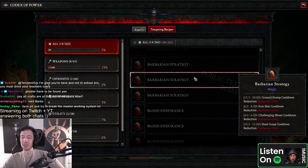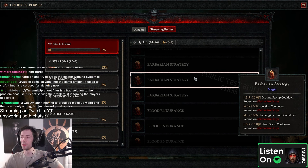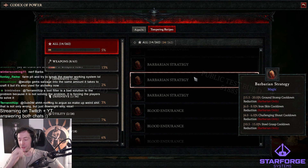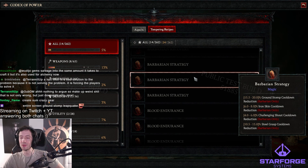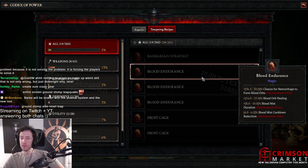20% ground stomp cooldown reduction — you can put this on like two or three slots, and ground stomp is like every five seconds, and ground stomp can reduce the ultimate cooldown. You don't even need flickerstep for that, you just ground stomp. Iron Skin cooldown, Iron Skin cooldown, Challenging Shout cooldown, Steel Grasp cooldown — I kind of like this stuff.